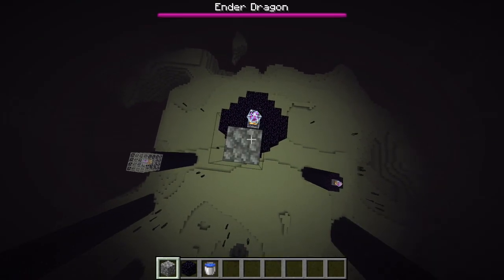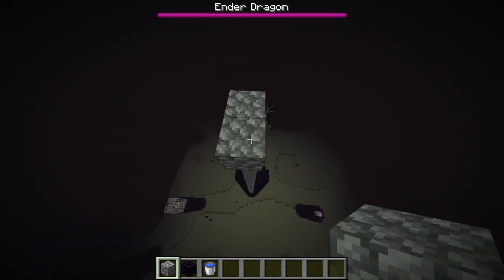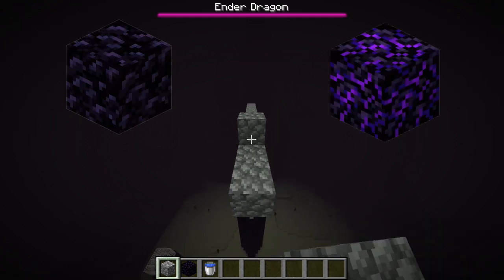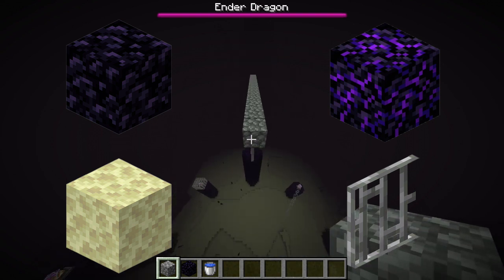Alright so you're gonna need building blocks, at least one piece of obsidian, and a water bucket. Now if you're in survival mode your building blocks should preferably be either obsidian, crying obsidian, endstone, or iron bars as those are the only blocks that the dragon cannot break.